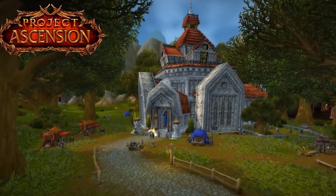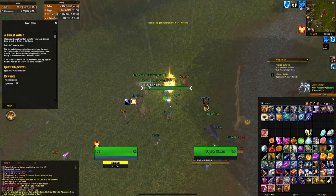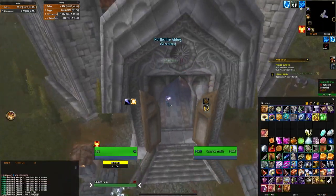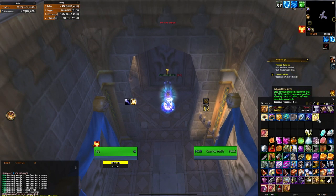When it comes to leveling from 1 to 15, we'll go over the best leveling routes for both Alliance and Horde. For Alliance, you'll want to start in Northshire. First, grab the starting quest A Threat Within and bring it to the Soldier within the Abbey. This is when you want to pop your aura and pot of EXP if you are using them to start your leveling.